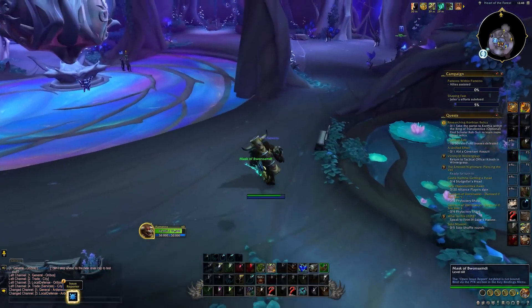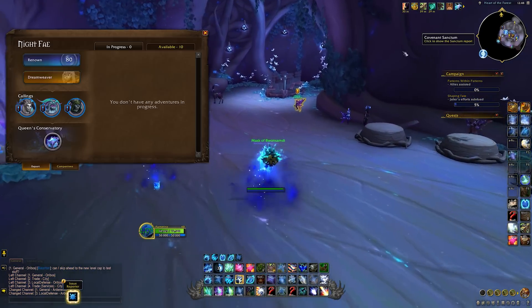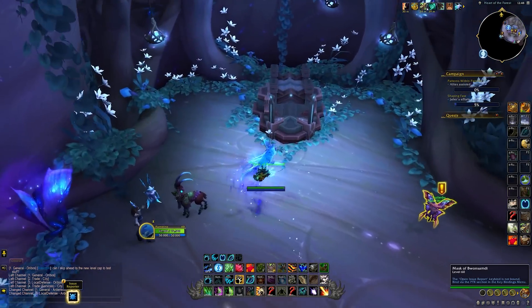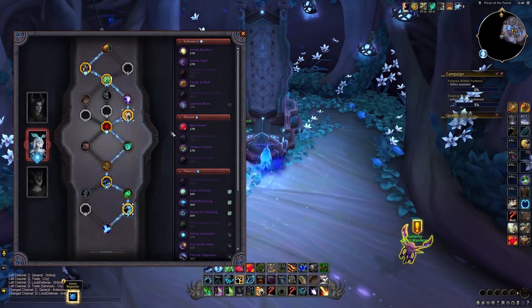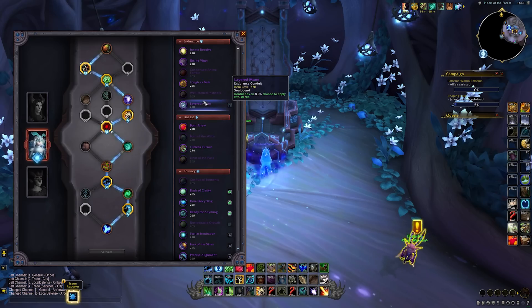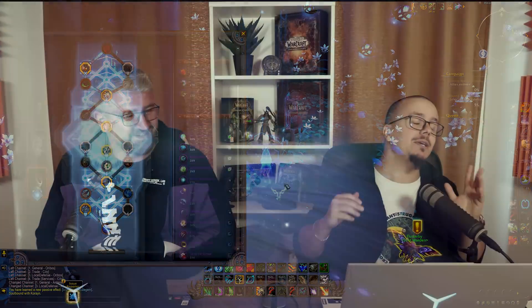Covenants, conduits — all of that still works in Shadowlands zones. You can still visit your covenant and get bonuses from your conduits. Builds may get wacky because conduits for certain specs have also made it into the talent tree — and we don't know if they stack. For instance, if you have the same conduit in your covenant AND the same mechanic as a talent and you pick both, we don't know if procs will stack. It's going to be crazy, and you'll have to deal with it. Some specs will be overpowered; some will cry because the last five talent points complete their build.